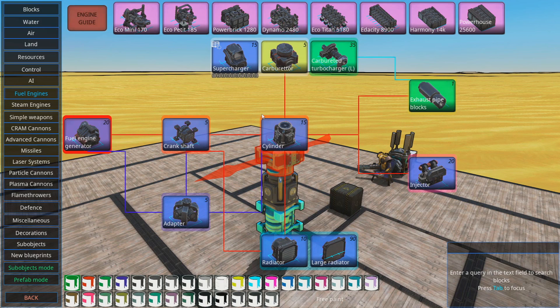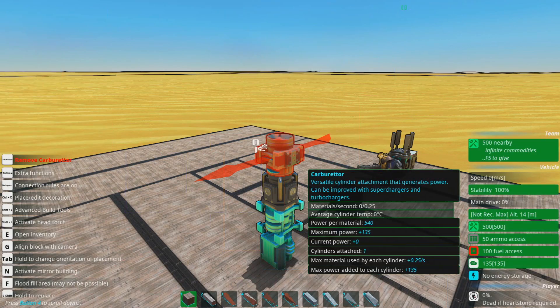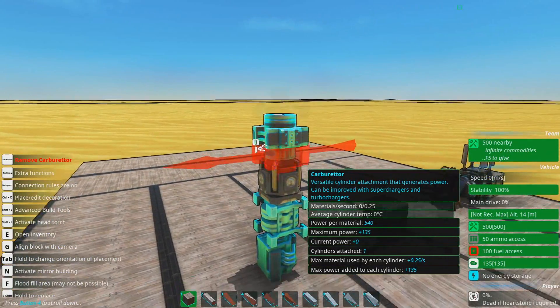This is how you get literally the most efficient fuel engines in the entire game. No joke - you're not going to get better power per material than this. You will have basically no power whatsoever, but you will sip at materials delicately through a tiny straw with your pinky out.